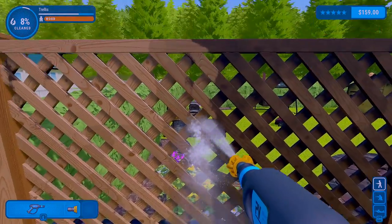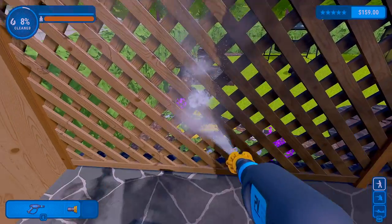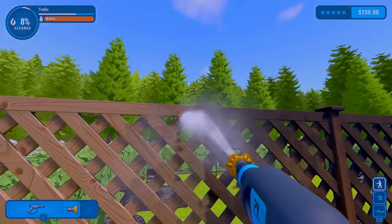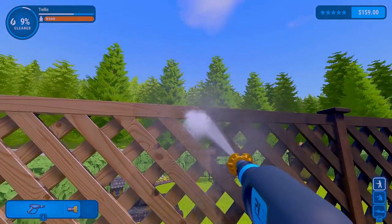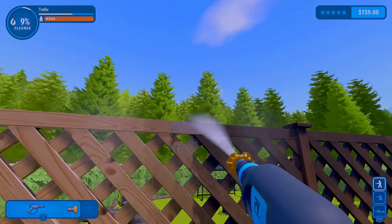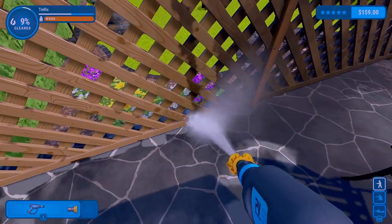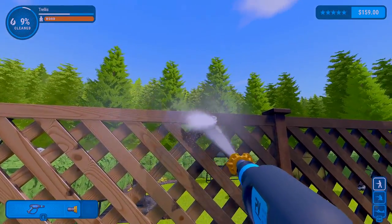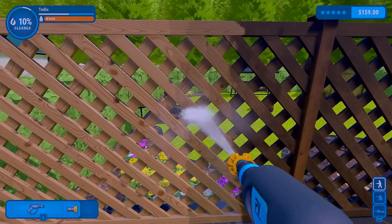Alright, just getting everything nice and clean. Start with defenses because this is probably going to be the easiest, then we got the flooring. I think the grass and everything looks alright — so that's a good sign. At least it's probably just the main porch area that's having the majority of the dirt.